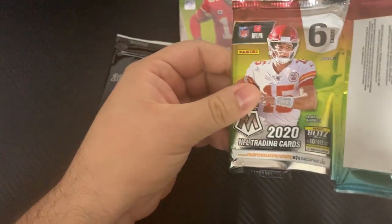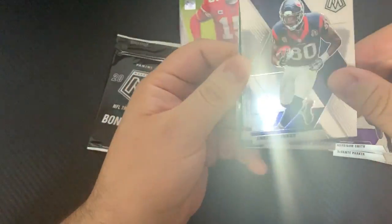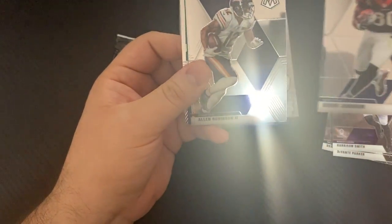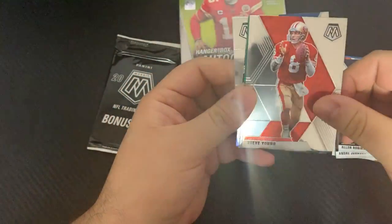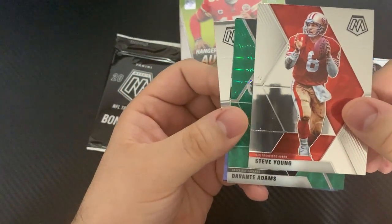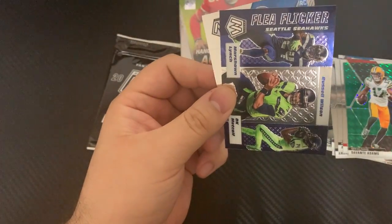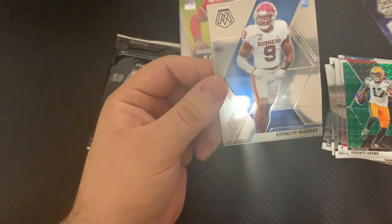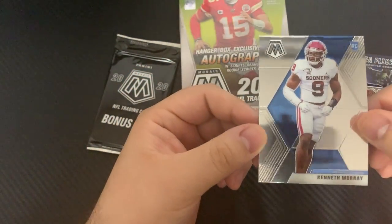Let's see what we got in the second pack, hopefully something better. Andre Johnson, Alan Robinson, Steve Young, Davante Adams, green flea flicker, and the rookie of Kenneth Murray.